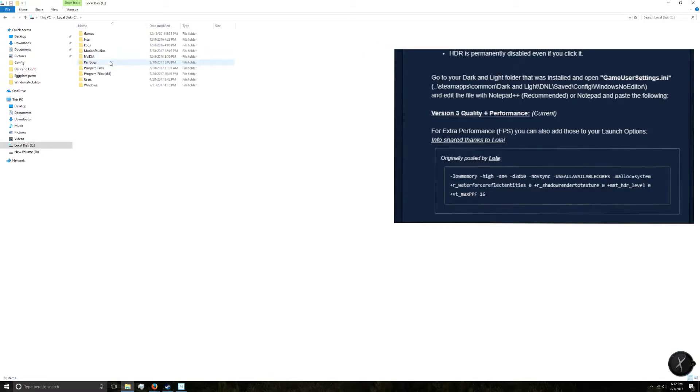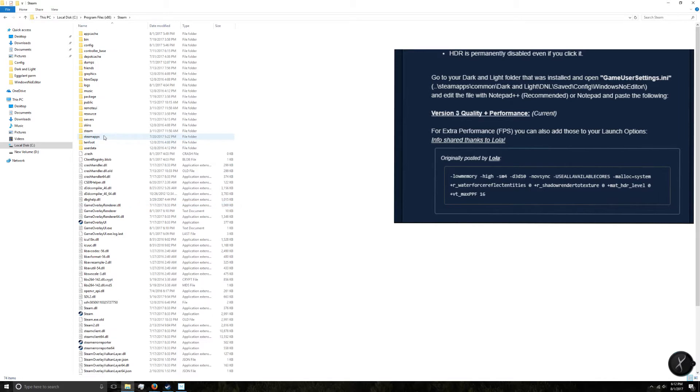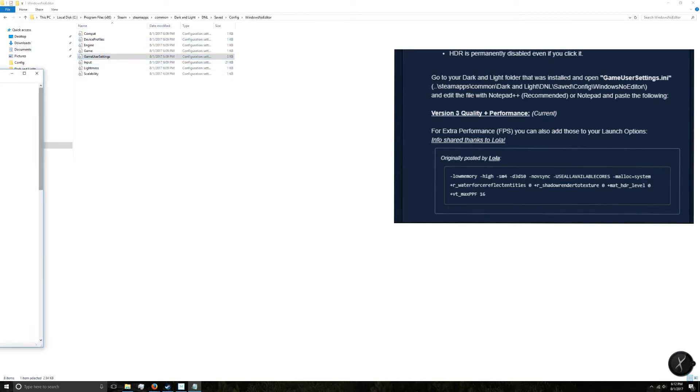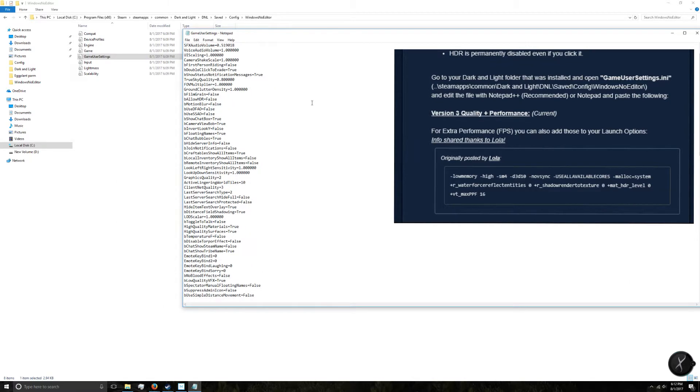First, we need to add the scripts to the game files. Open up Steam on your hard drive, find your Steam Apps folder. Under Steam Apps, select the Dark and Light folder. In the Dark and Light folder, go to your DNL folder, then to Saved Config, then Windows No Editor, and then Game User Settings. Once you're in the Game User Settings file, copy and paste whichever script you prefer — the quality-performance or just the quality one. Save it, close it, and open up the game.